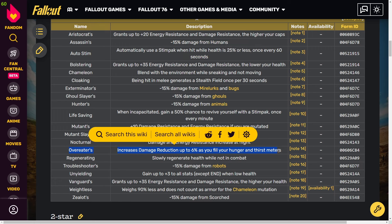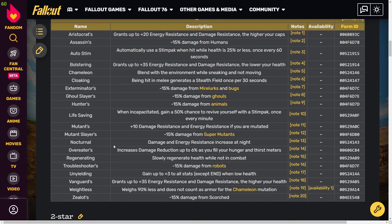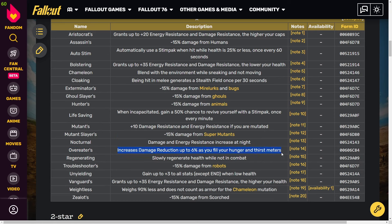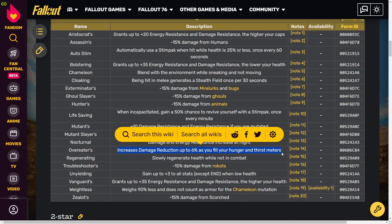I have Overeaters on my Excavator set. I think Excavator is the best armor in the game mainly because of the 200 extra carry weight you get from wearing it. Because of that extra weight I use Overeaters to compensate for the damage reduction I miss out on from other sets. I have a full set and it's absolutely amazing — you already get around 42% damage reduction from just wearing the power armor chassis.